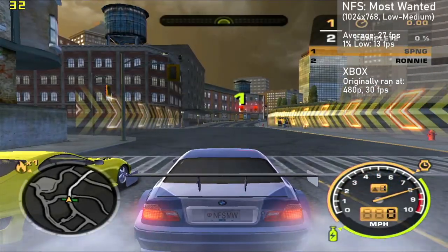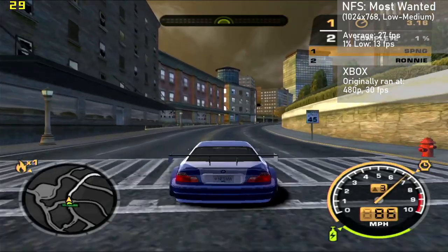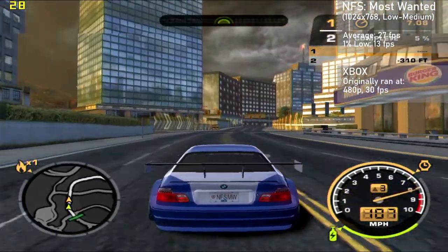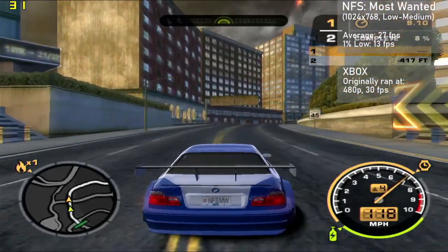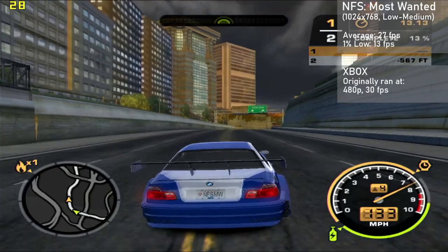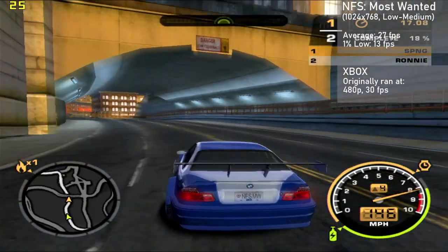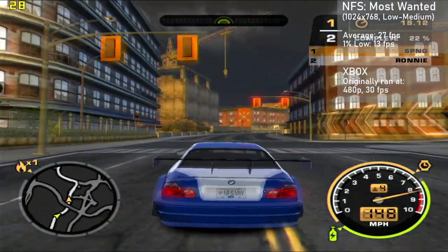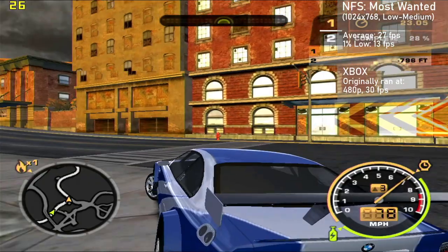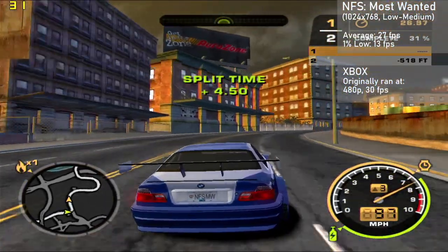Need for Speed Most Wanted is up next. I used a mix of low and medium settings as well as 1024x768, as the game doesn't natively support widescreen and I couldn't find a widescreen fix that supported Windows XP. The card averaged 27 frames per second with 1% lows down to 13. Like with Battlefront 2, the game didn't run as well as the Xbox port but retained good shader effects and reflections while running at a much higher resolution. Overall, the card pulled off something pretty great here when you consider it ran at 480p on the original Xbox.